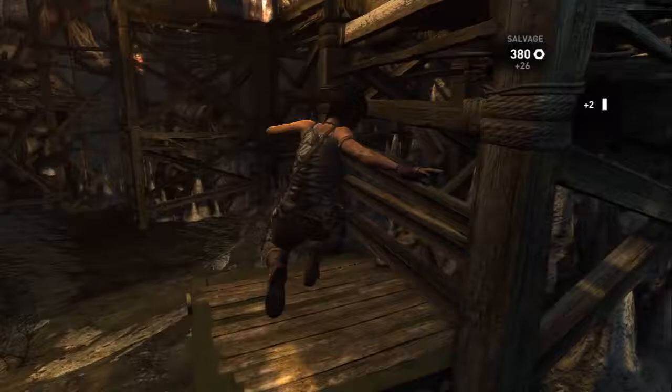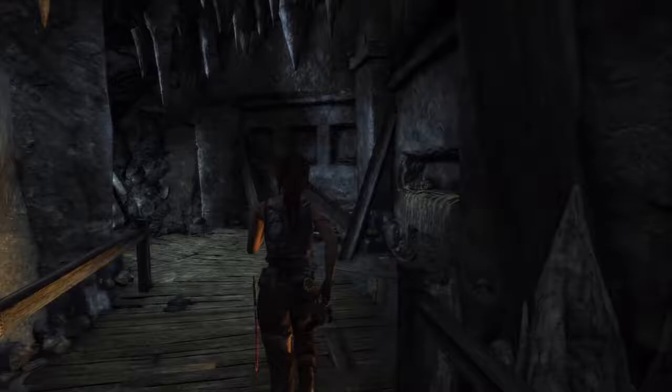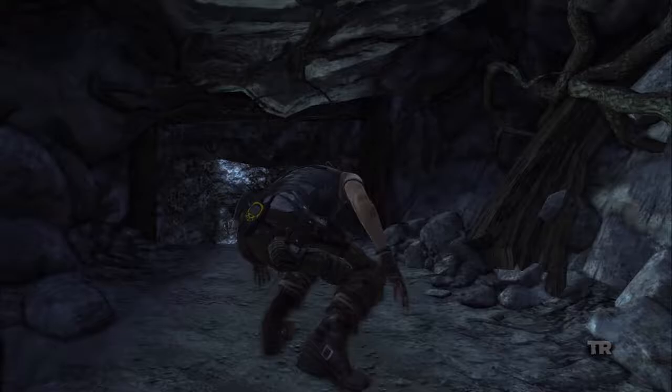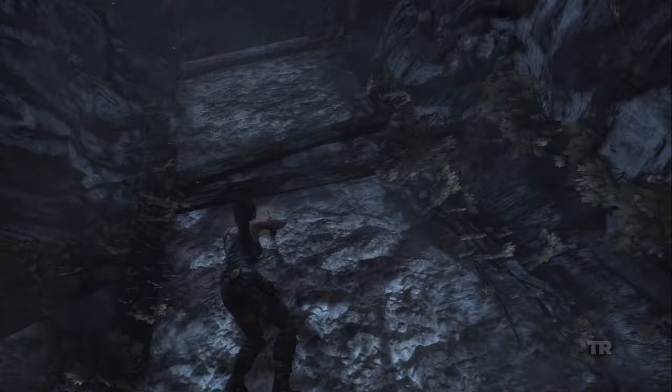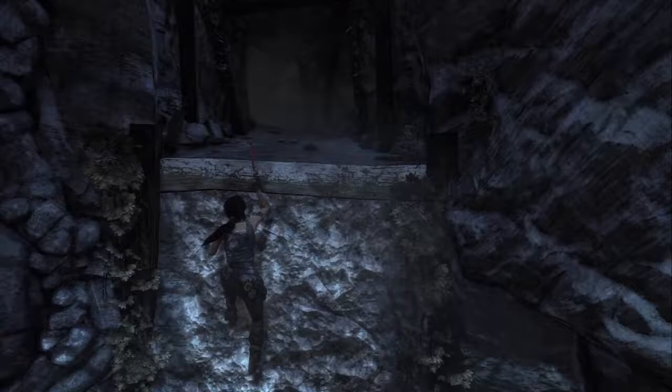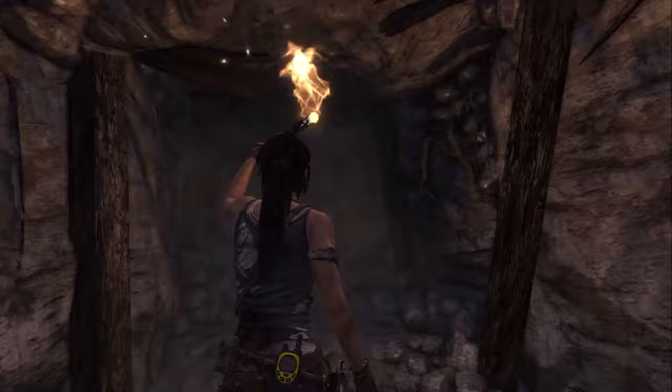Now we just need to find a way to get out of this tomb and get back to our crew members before they leave without us — as Reyes said they would do. But Sam won't leave us because she's our friend. Those moments where you have to jump and grab on with the axe are really tension-filled — I always feel like I'm going to fall off, but I usually don't.